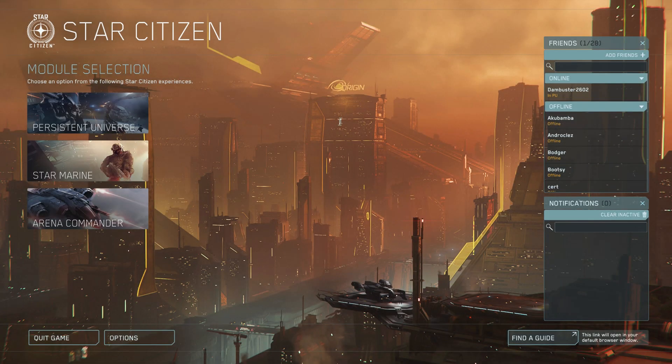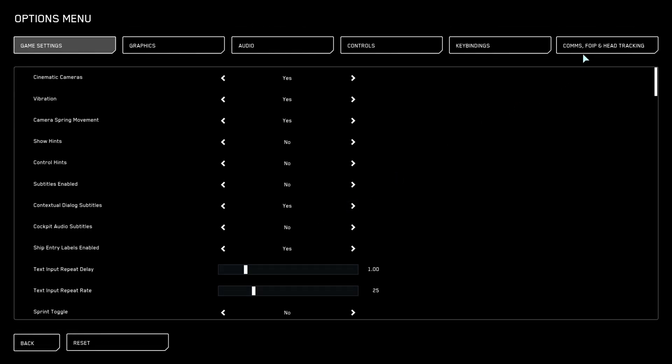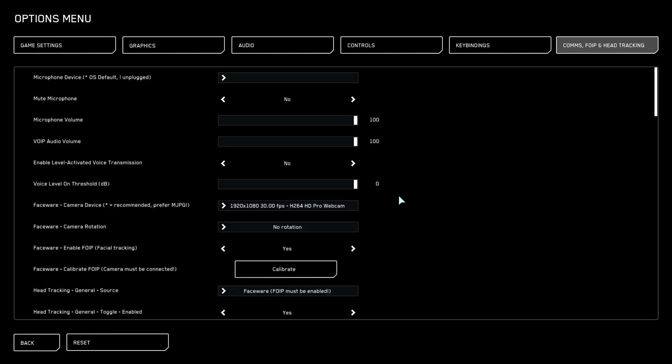Let's get it calibrated. What we'll need to do first is head over to settings. Head over to the top right where it says comms, FOIP and head tracking. Look for the Faceware camera device and select the right choice for your camera. In my instance, the H.264 HD Pro webcam 1920x1080 at 30fps selection works best.